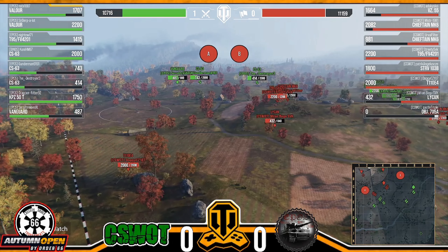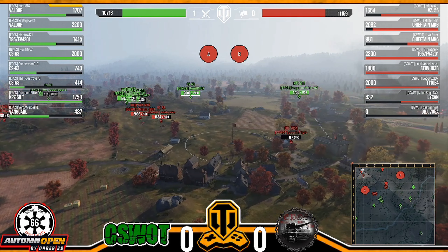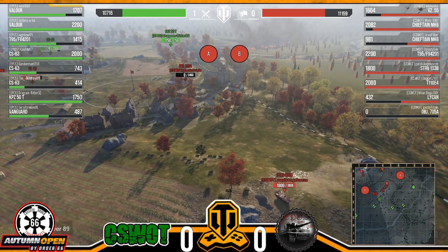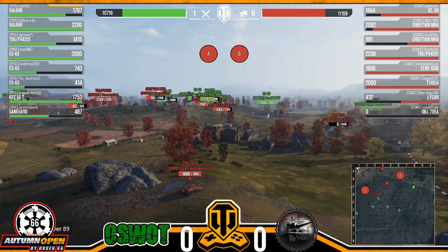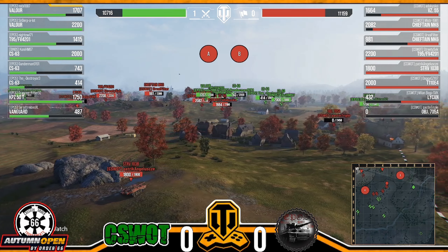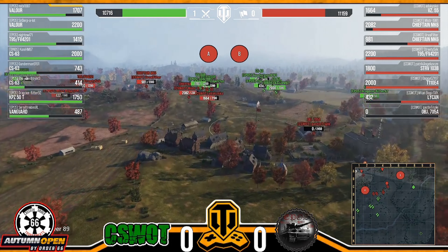And there it is — 705A is down! Now free on that one line. Can the KPZ — there was a blind fire at the Straw, I don't think he got lit. Actually a decent blind fire, it landed pretty close. The Straw is going to maneuver back just a little bit. CS What has lost the 705A and EPOS is going to start trying to attack the flank.